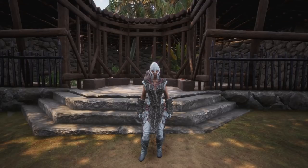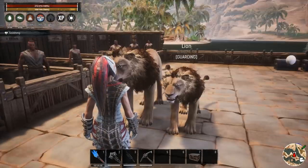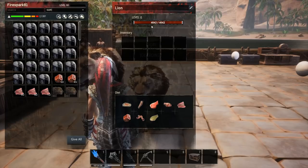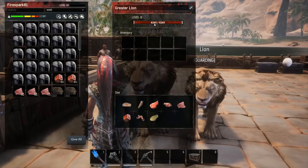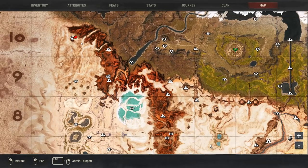Let's get to it. We're going to start off with the lions. There are two versions of the lion: the normal lion and the greater lion. They look pretty much the same except for size difference and HP. The baseline has 4,042 HP and the greater lion has 8,265 HP.